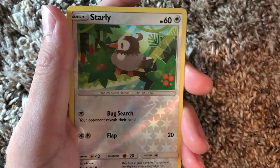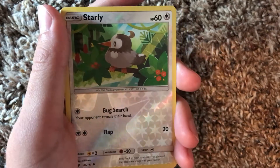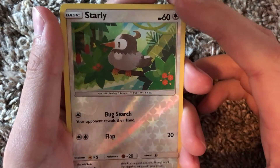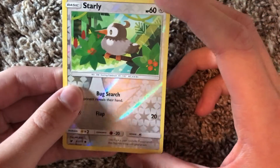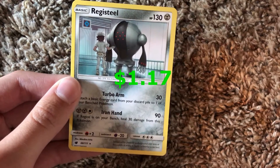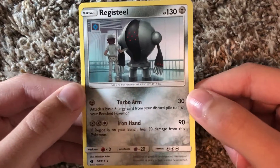Bunnelby, you good bro? We've got a reverse holo Starly - oh look at the Starly! He looks so cool, I love the pattern on the back. He's just chilling on the branch - looks pretty awesome. Starly is definitely one of the cutest Pokemon ever. And the last card is - oh! Registeel! And there's even like an Aether Foundation worker with it. Oh, that's actually really awesome.